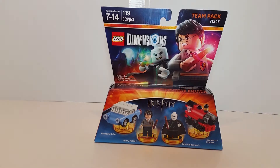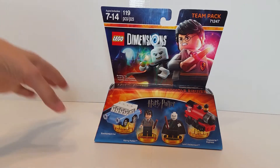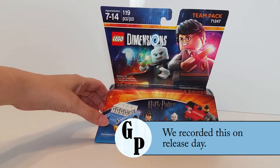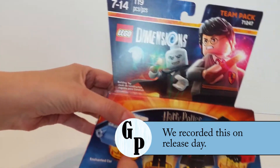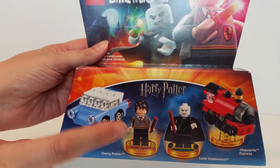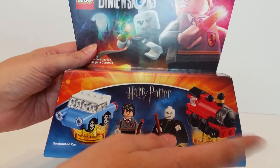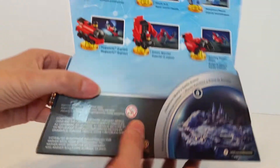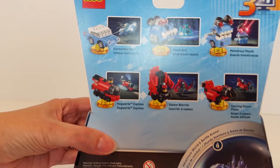Hi everyone, this is Heather and this is Nathan with Gamma Penguin. We have got the brand new, just released today, Lego Dimensions Harry Potter Team Pack. This is what the box looks like and it comes with the Weasley's flying car — the Ford Anglia — Harry, Lord Voldemort, and the Hogwarts Express train that you can put together.